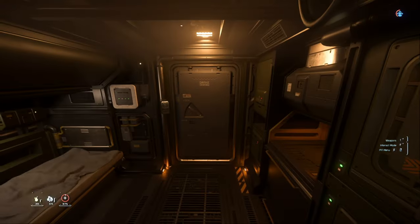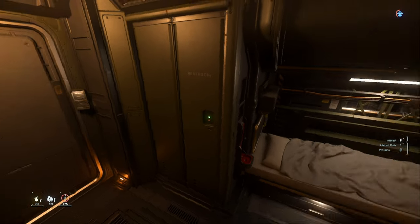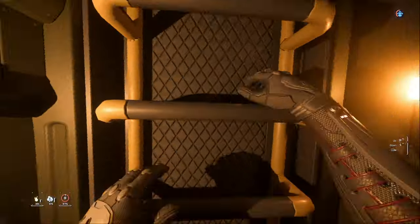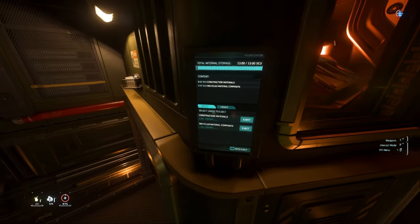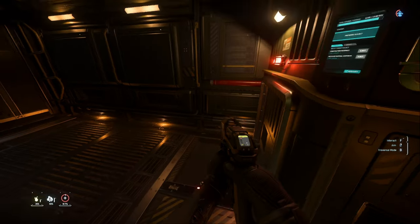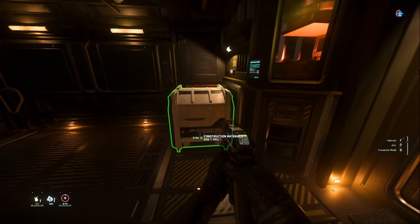As we're walking through, I guess we'll give you a tour. Once you come out of the helm or the front of the ship, you're going to go into your habitation - you have your restroom there, and your bed over here. Then you come to the next door and set of stairs down into the cargo hold. Once we get over here we can go ahead and auto eject, and then grab out your tractor beam gun and start getting some work done.